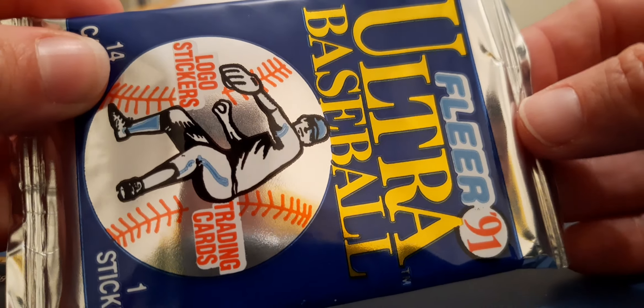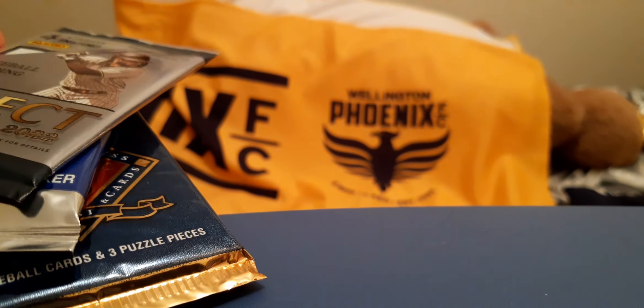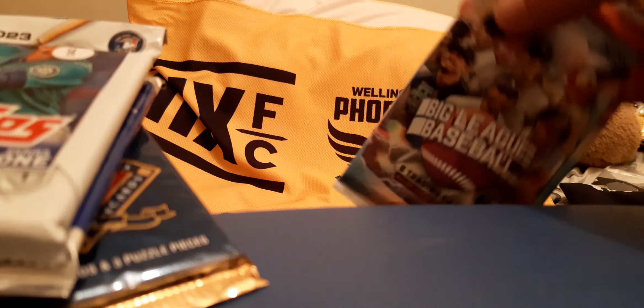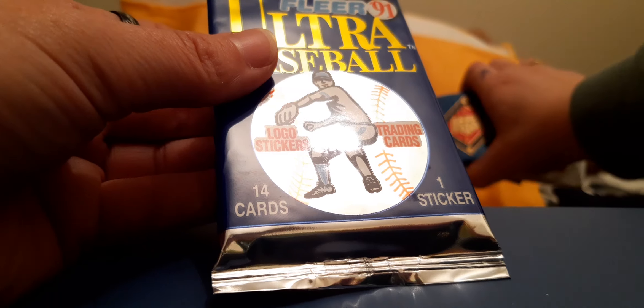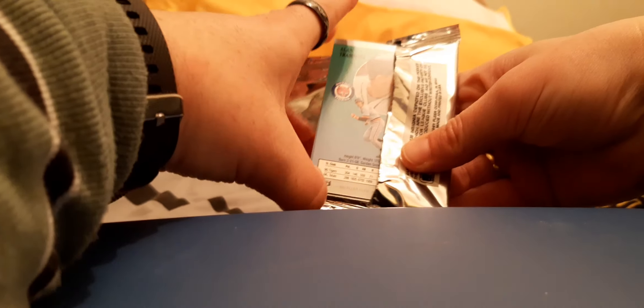So we've got 391 Major League Baseball number 92, we have a pack of Select, we have '23 and a Big League. So we're going to start with the two older ones. We've got 1991. Just trying out new angles too.